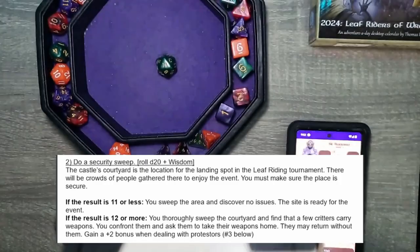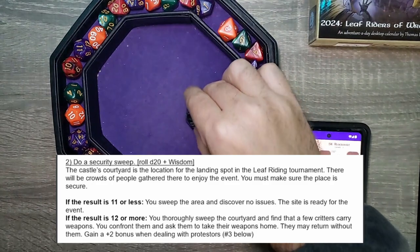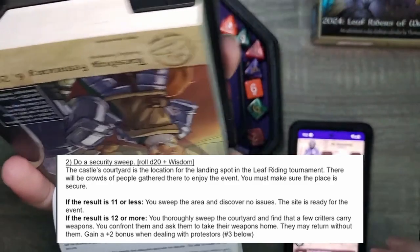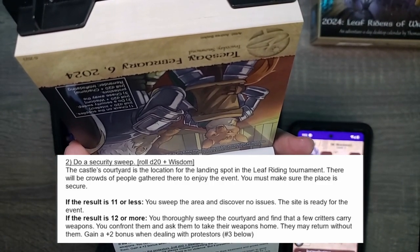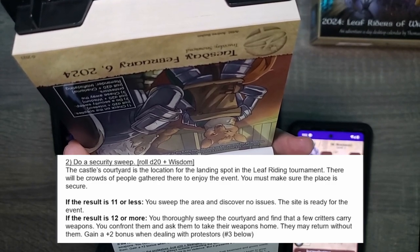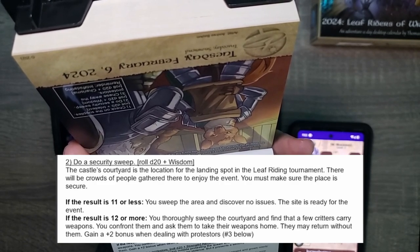Second task: do a security sweep — D20 plus wisdom. Rolled a 3, minus 1 is 2. Fantastic. The castle's courtyard is the location for the landing spot of the leaf riding tournament. There will be crowds gathered there to enjoy the event, so you must make sure the place is secure. 11 or less: you sweep the area and discover no issues. The site is ready for the event.